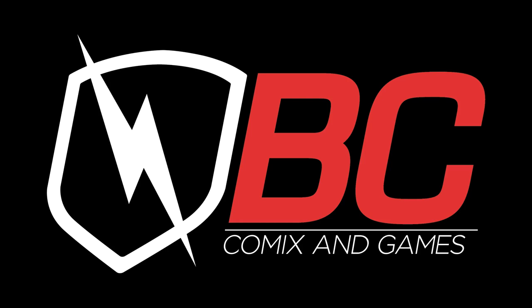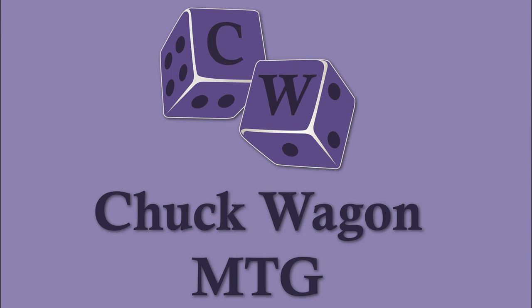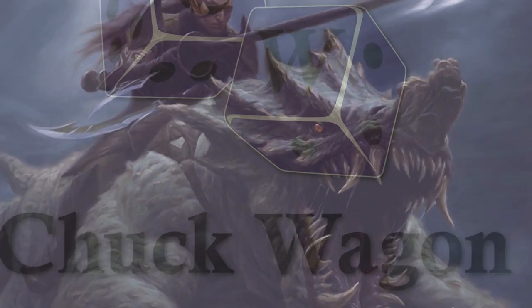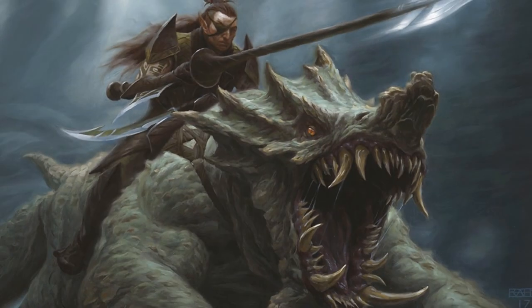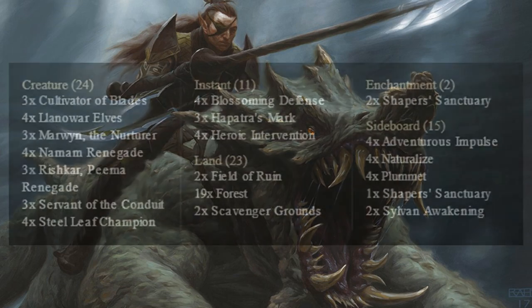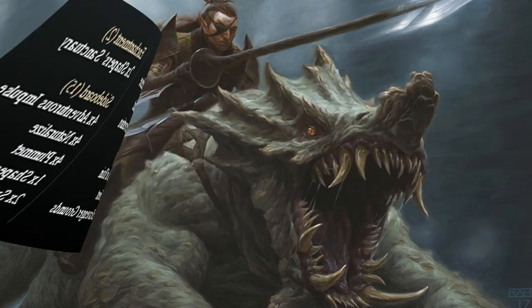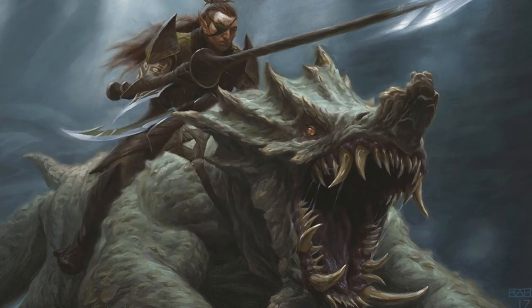Chuckwagon MTG is sponsored by BC Comics and Games. Thank you for joining us for another great deck tech video here on Chuckwagon MTG. Today we bring you Standard Elves, a mono green build that focuses on getting as many elves onto the battlefield as possible, all while keeping them alive long enough for you to swing in for the win. Let's dive right in and check out the creatures that make up this mono green deck.